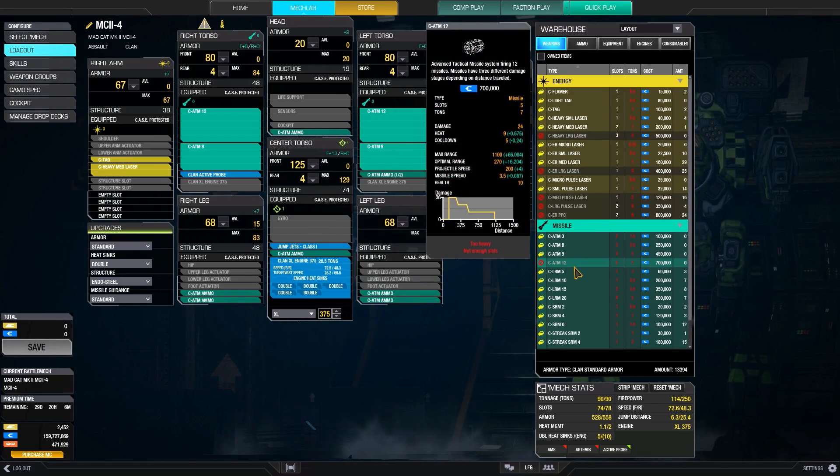It has 3 effective ranges, plus a minimum range. At long ranges, each missile does just 1 damage, which is the same as an LRM missile. At mid-range, each missile does 2 damage, and at short range — which is 120 to 270 meters — each missile does 3 damage. I personally don't think it's worth taking a shot at long range. You only get half as much ammo per ton as with LRMs, so if you fire at long ranges, you're essentially wasting ammo compared with LRMs. Second, the missile velocity is slow, so you're most likely to miss anyways. At mid-range, LRMs and ATMs start to balance out, and at short range is where the ATM truly shines.